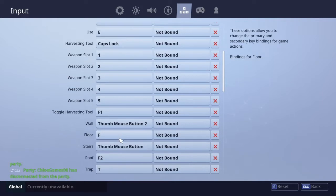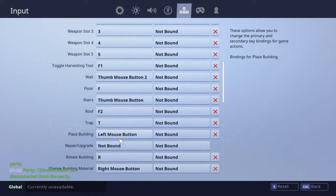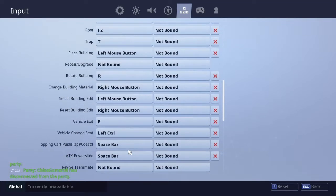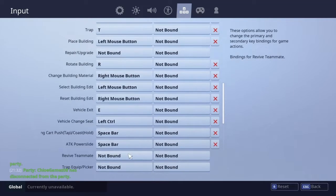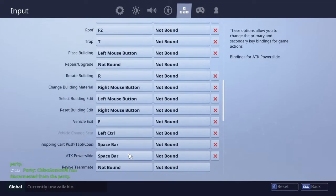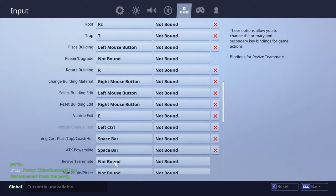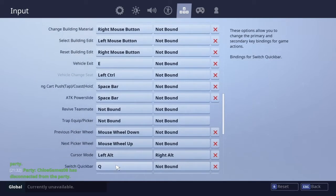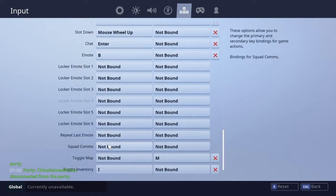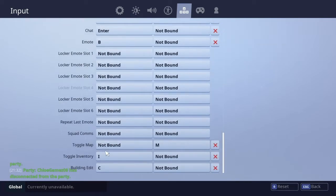For building: my wall is the thumb button on the side of the mouse — thumb button two. My ramp is the other thumb button on the mouse. I use F for my floor. For reviving a teammate I use E, which is already bound. I use Q to switch between my weapons menu and my building menu.